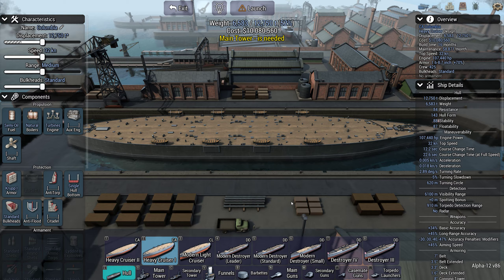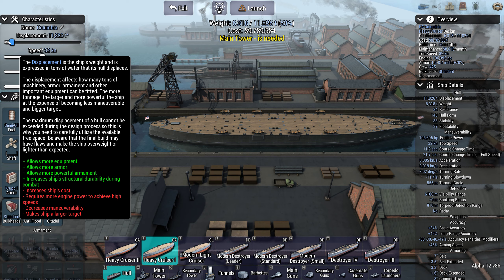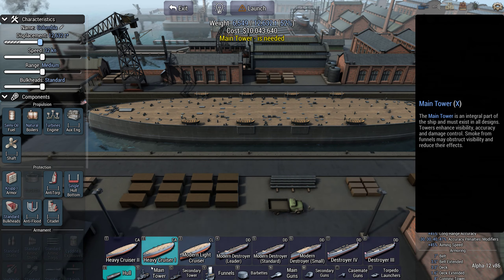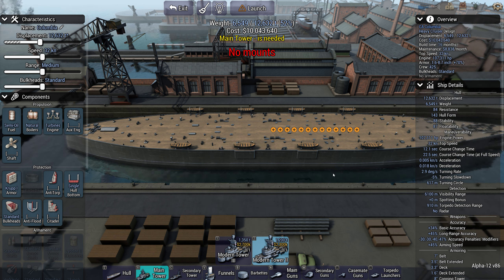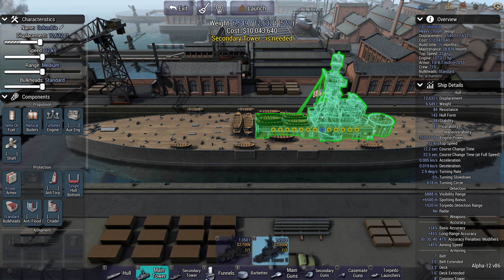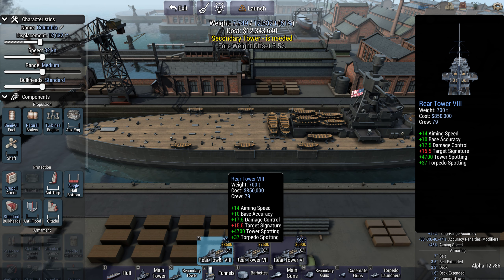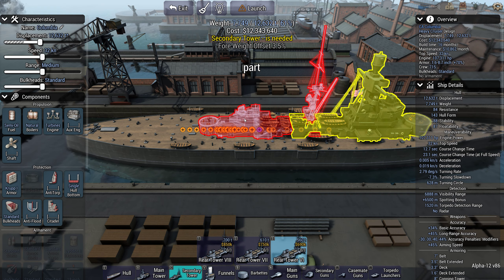I must pick the heavy cruiser first of all, and it must have a cost between 20 and 30 million — less is better, so we're going for closer to 20 than 30. We can go up to 30. So I'm wondering about hull size — it's not a third size, there are two. Let's go for the cheaper tower.